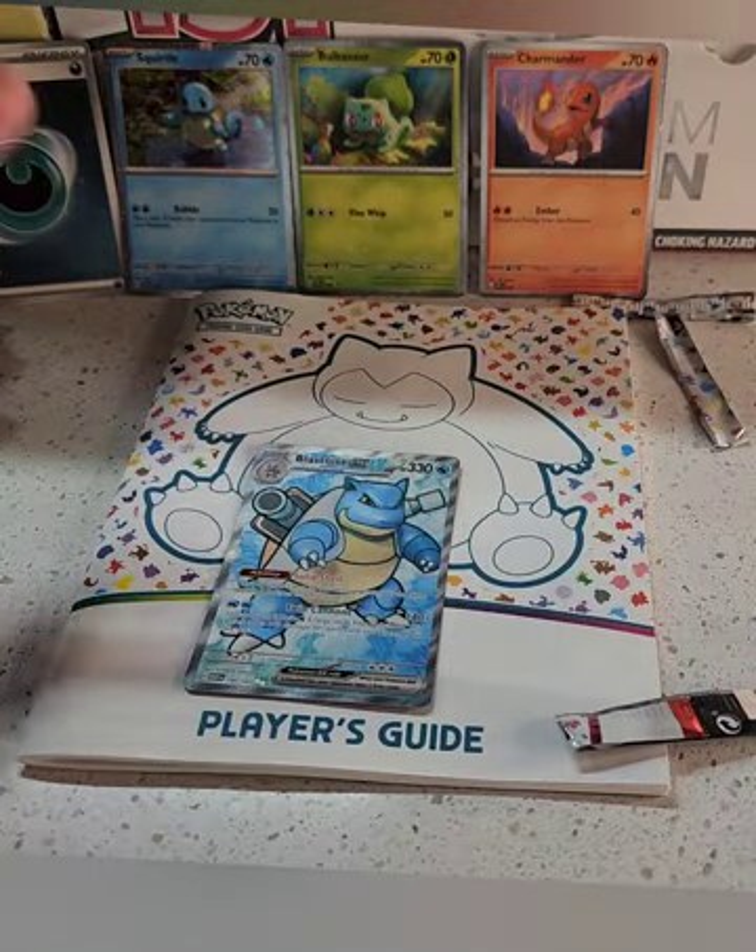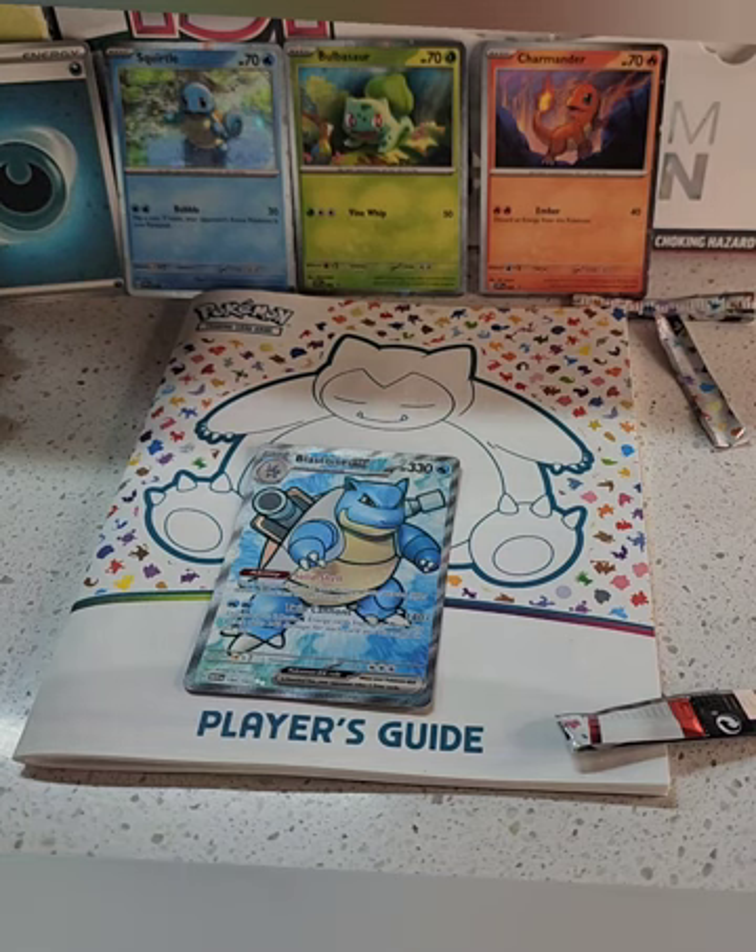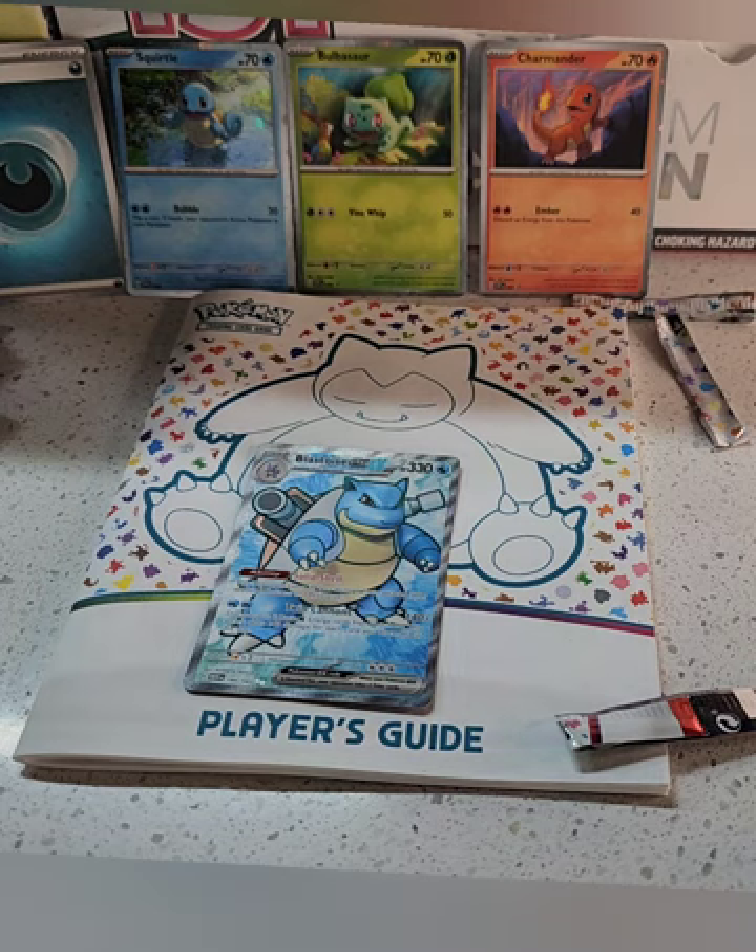Oh well — holo energy, got the three promos, Blastoise EX. Can't complain with that. I'll probably do another video of the ultra premium collection. The Poker Ruzz opened his and he actually got some very very good hits — I've watched a lot of videos of ones with not so good hits, but his one I was quite impressed with. NBA season's about to start as well, so I've just done my two NBA fantasies — I'll probably start opening up a few NBA packs and try and get the Victor Wembanyama.